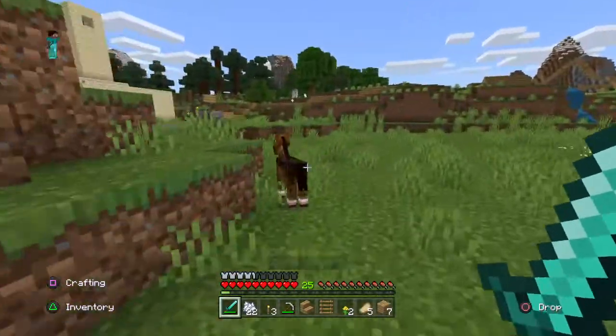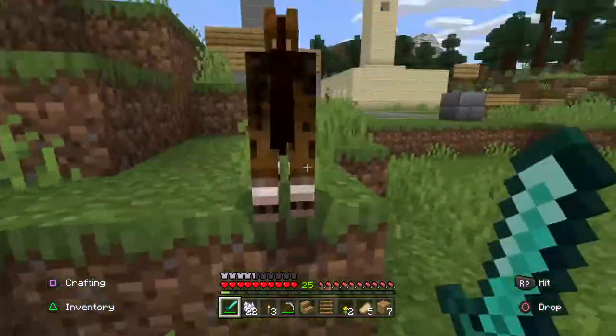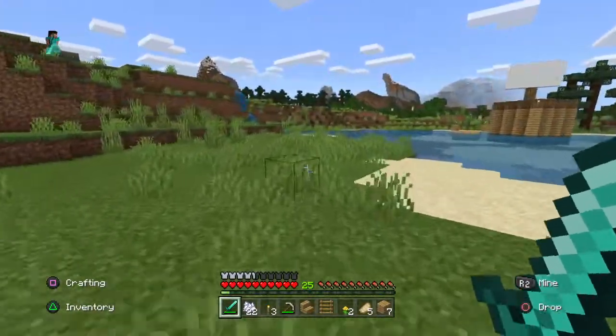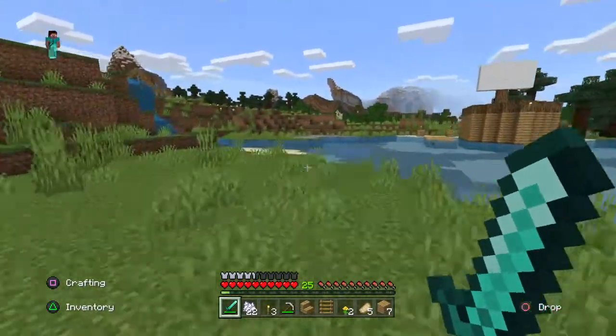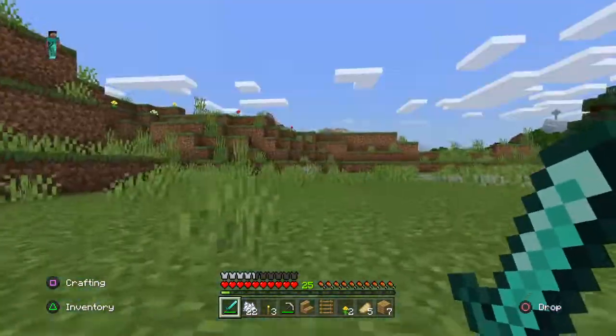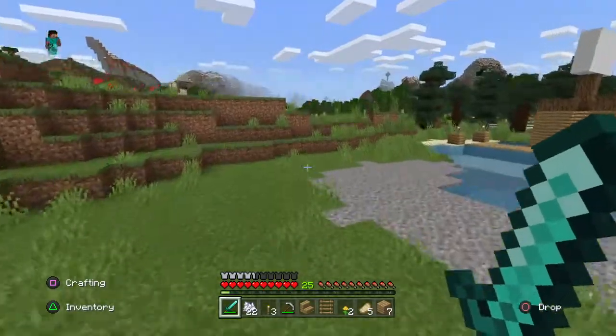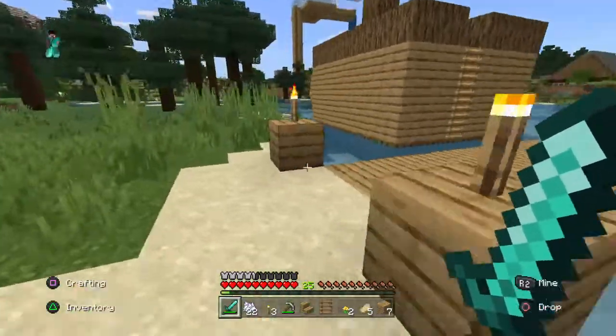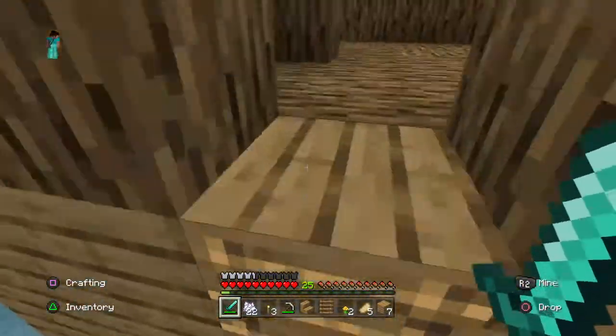Oh look, it's a little baby horse. I'm joking, I'm not going to kill it. I was tempted to, but I'm not going to kill it — don't worry. Go over this waterfall because I can't make that jump. All right, let's get this started here.